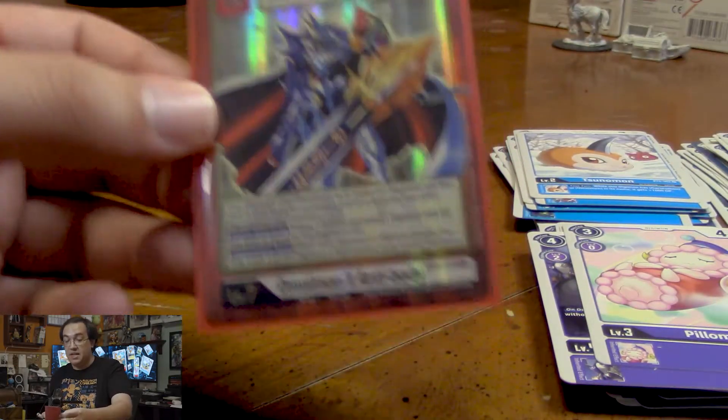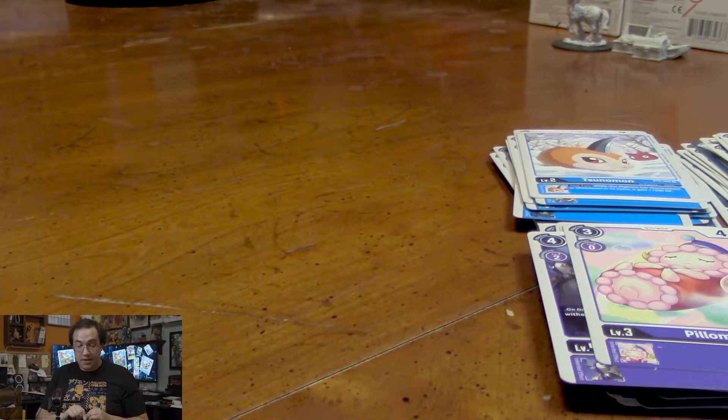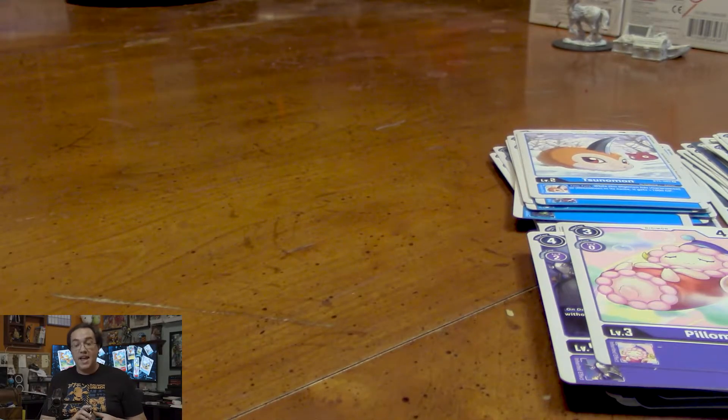It doesn't say when he's unsuspended either, so it could be used to protect himself. If I was gonna get a secret card — an Alternate Art X Antibody — personally I was thinking, wouldn't it be cool if I just got Omnimon's Wart or Omnimon's Wart Defeat? But to get the X Antibody and the Alternate Art no less... that's a pretty good day!